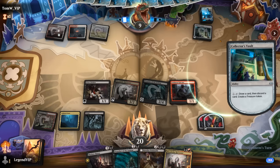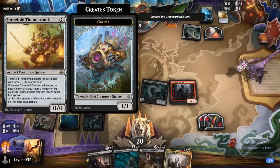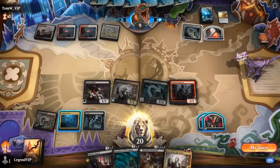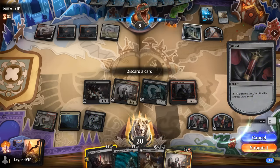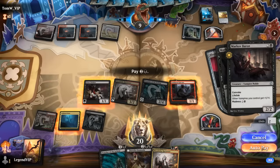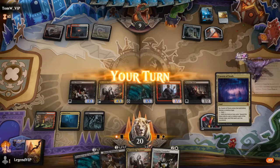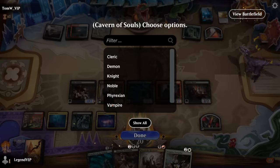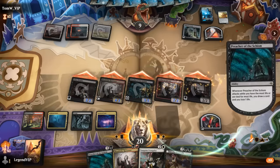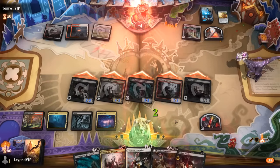The Vault is probably discarding something big — the Thunderhulk, a nice new reanimation target. Let's go for it: discard Baron and Madness it in. Then we could also go for Henrika, but it's not going to increase her damage output, so may as well just attack. Looks like we got there.